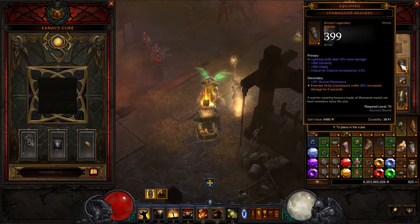Illusory Boots are great boots because they will allow you to move through monsters without getting stuck. For our bracers, Strongarm Bracers — this will knock back enemies and those enemies suffer 30% increased damage.